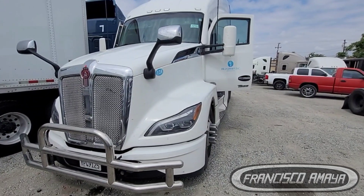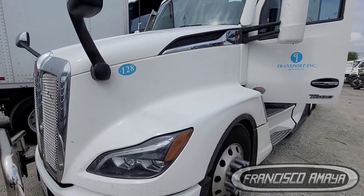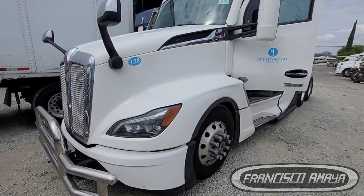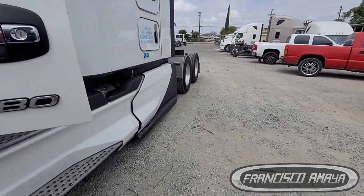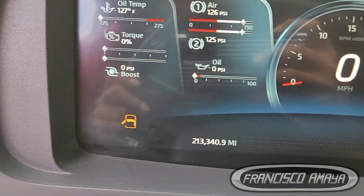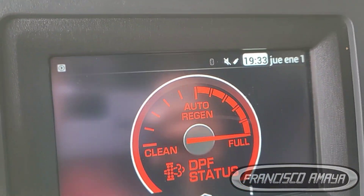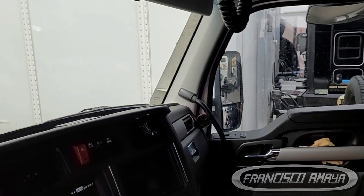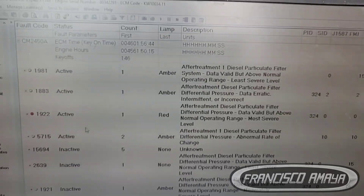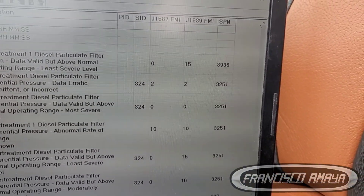Welcome to the channel. Today I have a 2023 Kenworth T680 with a Cummins X15 engine — the newest version of the Cummins straight-six 15.0. The problem this truck is having is a check engine light on. It has 200,000 miles, the relay is on service, and the filter is full of ash. With the software connected I can pull the fault codes, and here are the fault code numbers in case you want to see them.